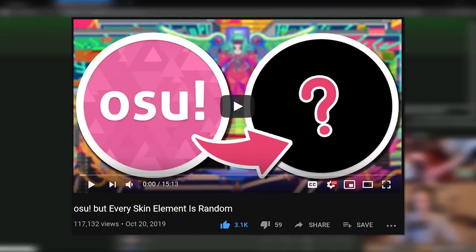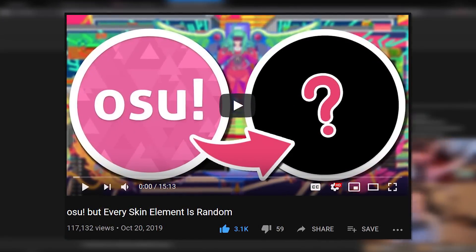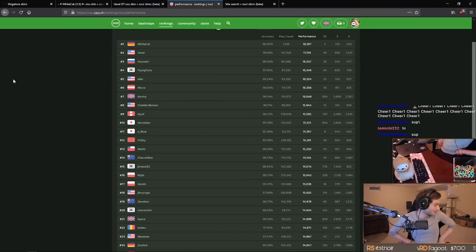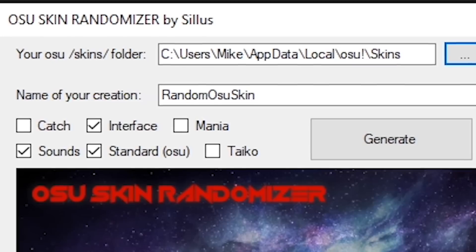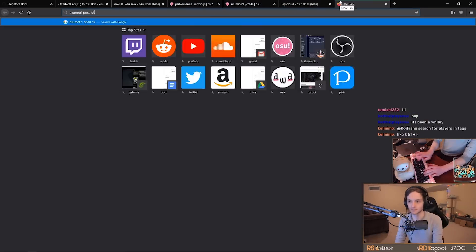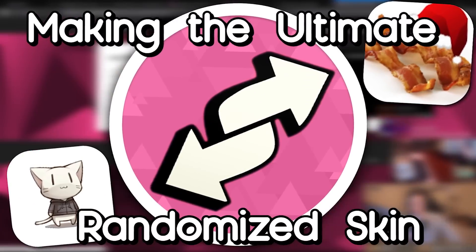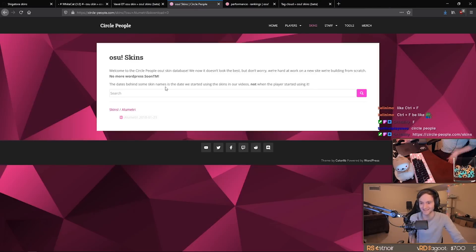A while ago I made a video using the osu skin randomizer that takes elements from all of the skins in your skin folder, mixes them together, and randomizes them to make a random osu skin. I wanted to do that again but using the top 20 players' osu skins to make the ultimate osu skin, or at least the ultimate randomized osu skin.